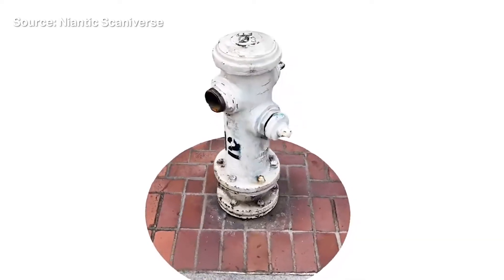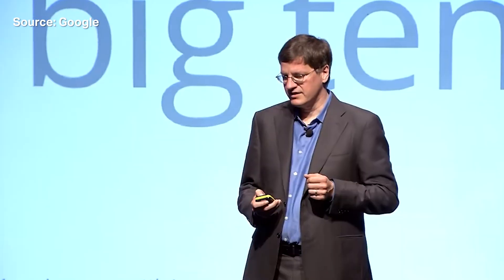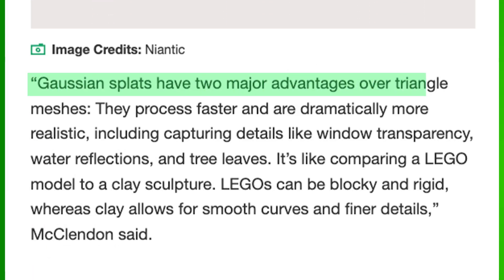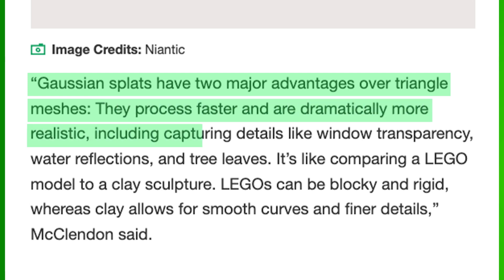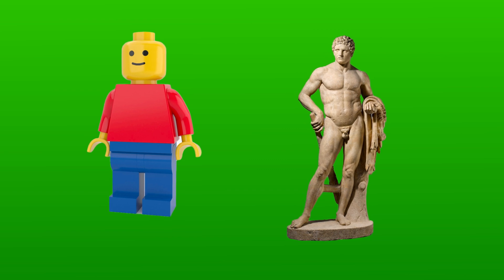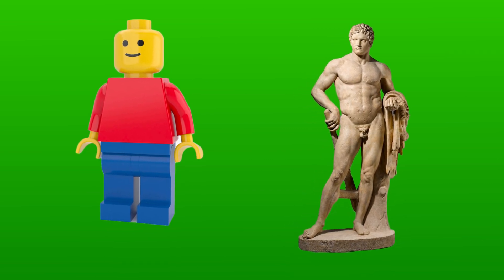This is spun out from its acquisition of Scanaverse, an app that scans objects or environments in high-resolution 3D. What makes this new app unique is that it's applying a new approach called Gaussian splatting to more accurately model 3D scans. Brian McClendon, Niantic's VP of Engineering and co-inventor of Google Earth, explained to TechCrunch how this works. He said Gaussian splats have two major advantages over triangle meshes: they process faster and are dramatically more realistic, including capturing details like window transparency, water reflections, and tree leaves. It's like comparing a Lego model to a clay sculpture — Legos can be blocky and rigid, whereas clay allows for smooth curves and finer details.